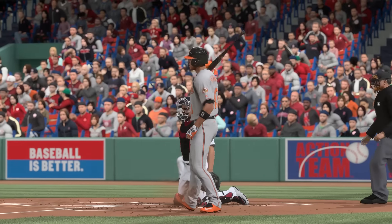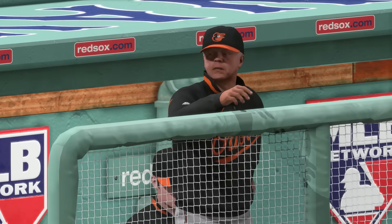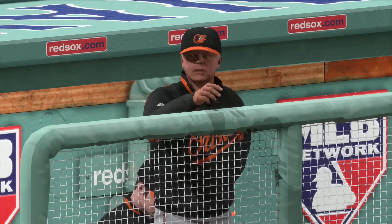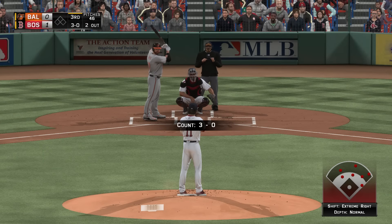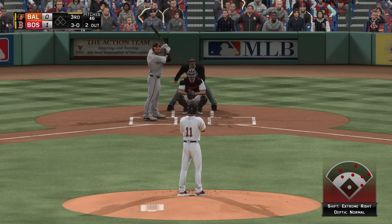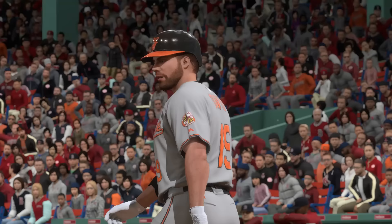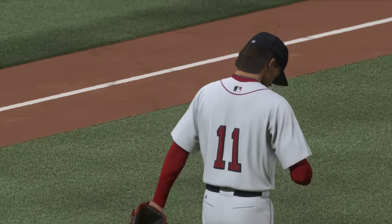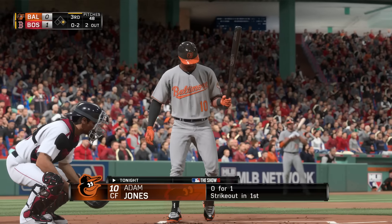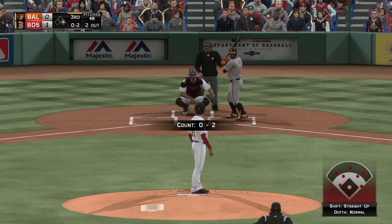Got him looking with the fastball — some two-seam movement on that — and he's having a rough go of it, his second strikeout of the ballgame. He's gesturing that the pitch was outside, but I think once he gets a look at it in the clubhouse he'll probably change his tune. Now to the plate, Chris Davis — he drew a walk his first time. Bases are empty with two men out, and this misses for ball four, the second walk surrendered here in the first three innings.